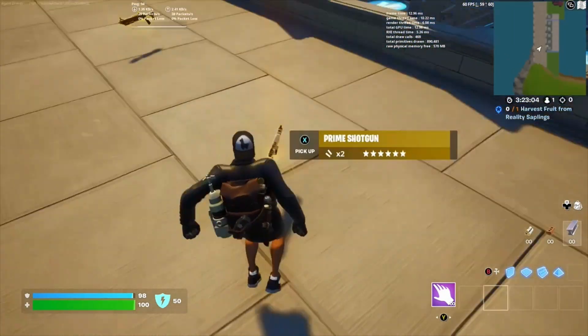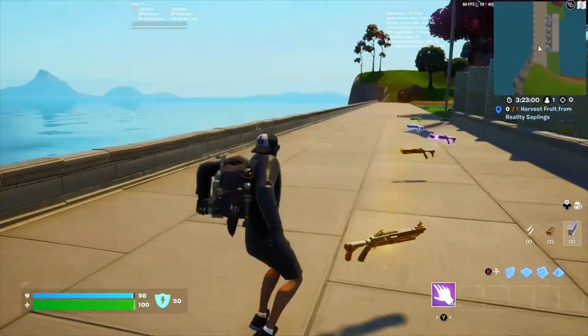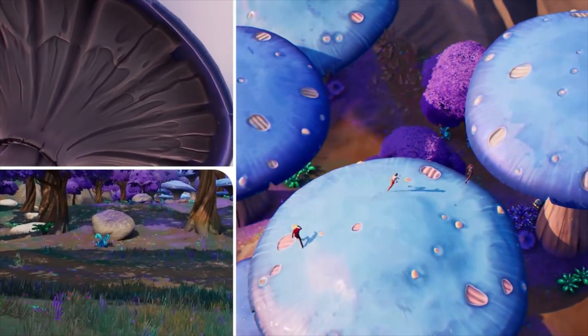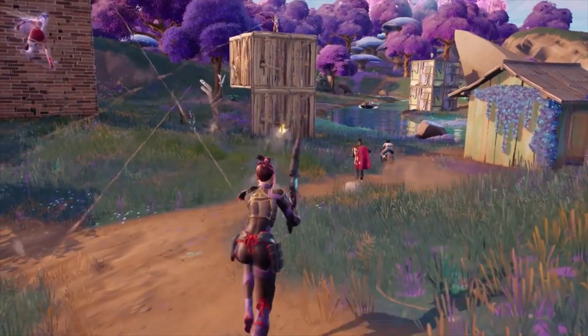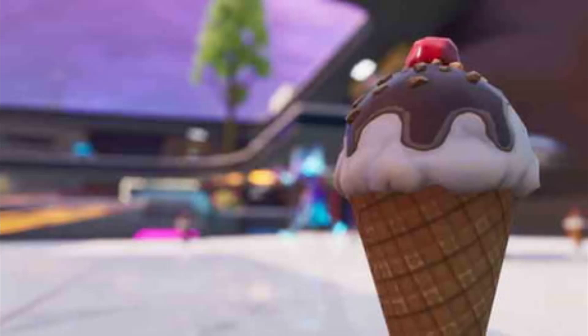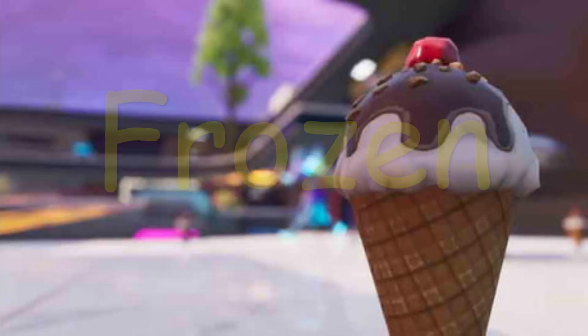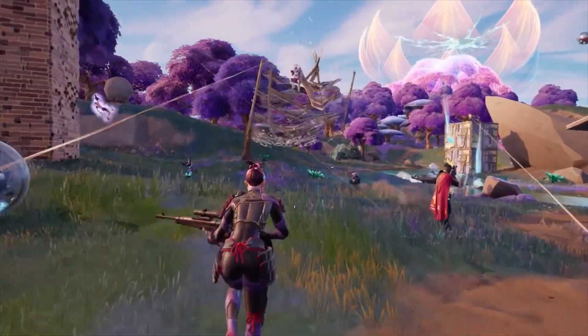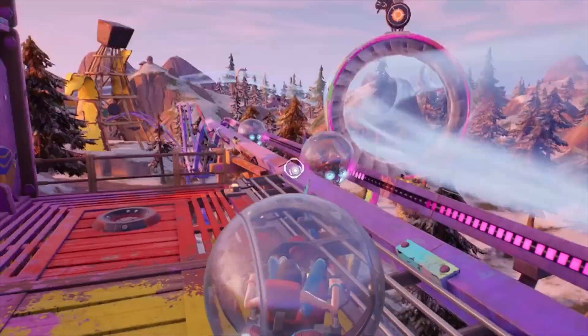That was the Prime Shotgun — what does everyone think of the new shotgun in Fortnite? The next part of this update, or at least in the files as I haven't found them yet, are new ice cream consumables. There are meant to be three versions: one being slurp, two being spicy, and three being frozen. I can't wait to get my hands on those. What a great Fortnite summer update — thanks for watching!